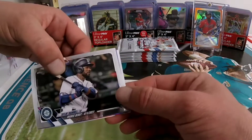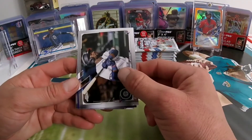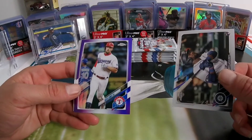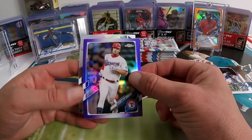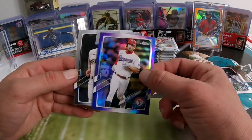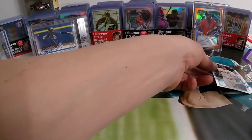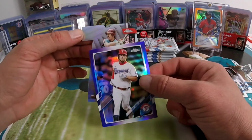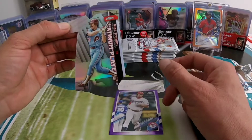We're gonna have a Taylor Trammell on the rookie debut. Every pack you have a purple — and our purple here is gonna be a Nate Low, so that's base. And then we have one of these die cuts — Colton Wong. I was looking into this and you can actually get autographs out of these, and I think they're numbered to 10. Mike Schmidt — not too bad.